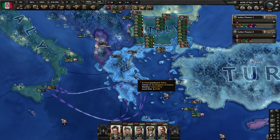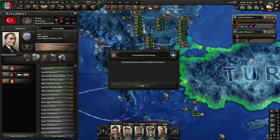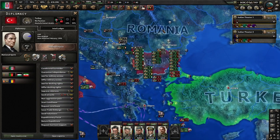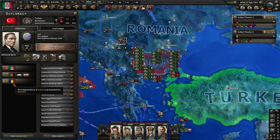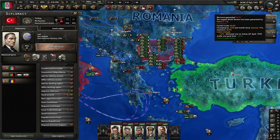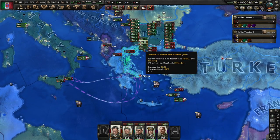Let's start our next set of wars on Greece and on Turkey at the same time — it's very important that you do this at the same time. Romania will join because they are guaranteeing them. If you don't do it at the same time, the UK will start guaranteeing some of these nations because now the war tension is increasing by a lot.